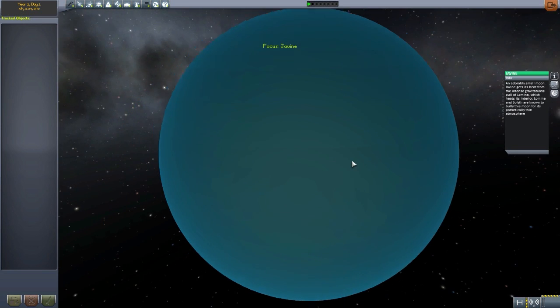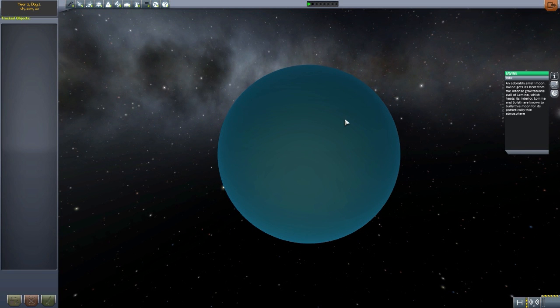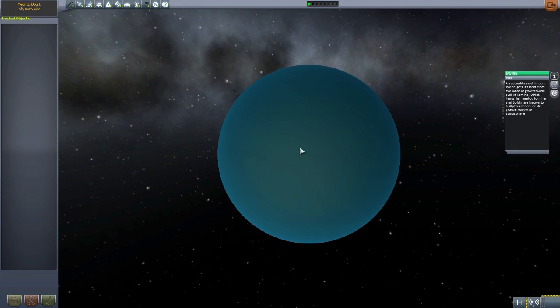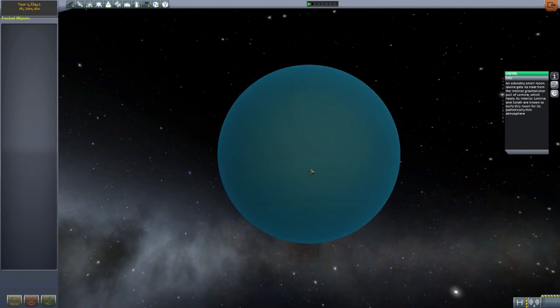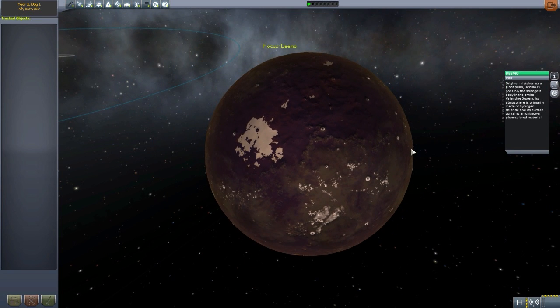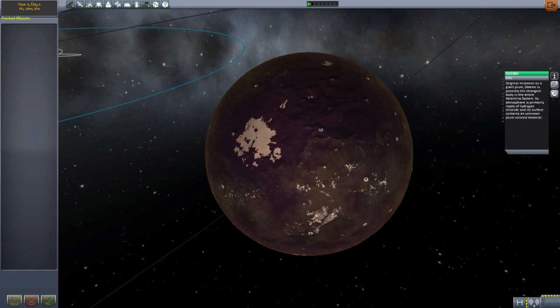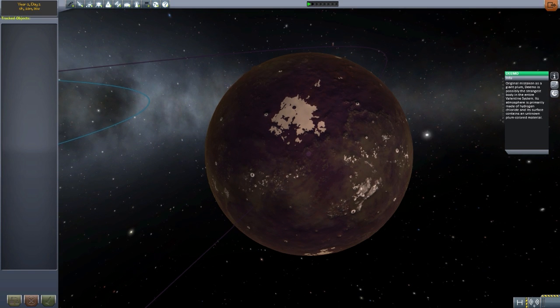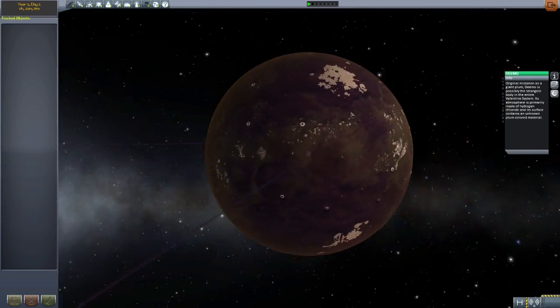The next moon we have is Javin, and this - again very blue - because it's an ocean. This moon is just one giant freaking ocean. It has a very thin atmosphere, so not much to it atmospherically, but a lot of water. If you want to explore this moon you're going to have to bring along a boat, which is quite the impressive feat on its own to bring a boat on an interstellar voyage. And we then have Demo, which I think is my favorite of the planets purely because I think it has the most beautiful texturing. I love all the different colors and the good contrast between the purple and white. According to the info, it was originally mistaken as a giant plum because of its mysterious plum color. I really like it - it's quite cool, a very nice looking little moon.